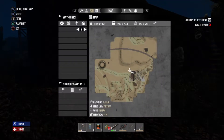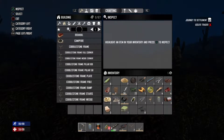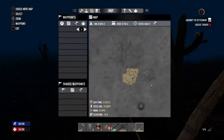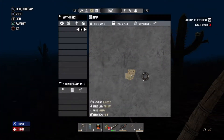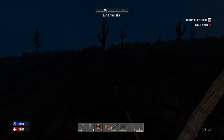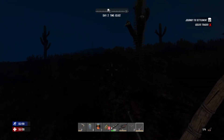The next step is to find a trader, but I don't know where he's at. Before I set out on an adventure, I'm gonna make some more arrows. He's way the heck over there! Well, we're definitely heading in the wrong direction. We're gonna go straight this way.